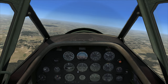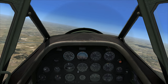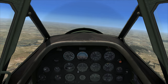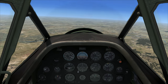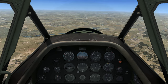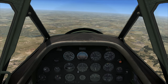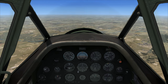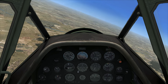Now gear down, flaps up, power off, 4-degree bank. Power off, gear down. 100 miles per hour glide and a 4-degree bank. Low intermediate — 4 degrees. So obviously we see the stall warning.